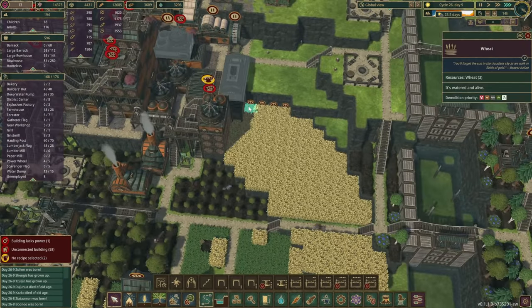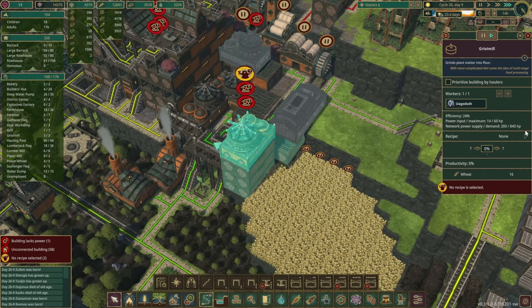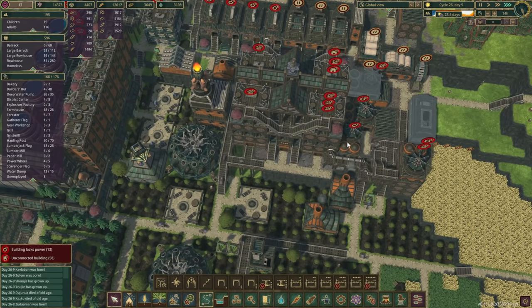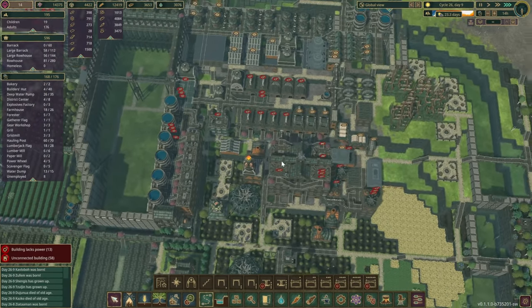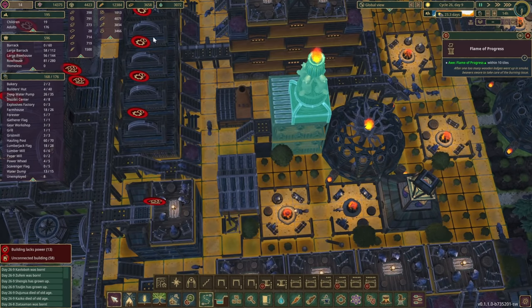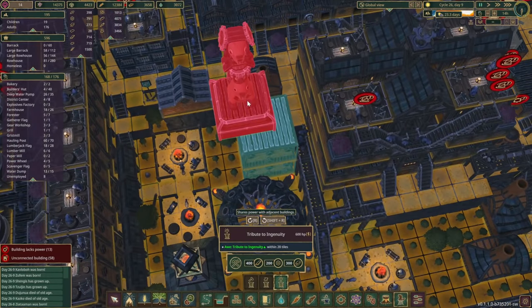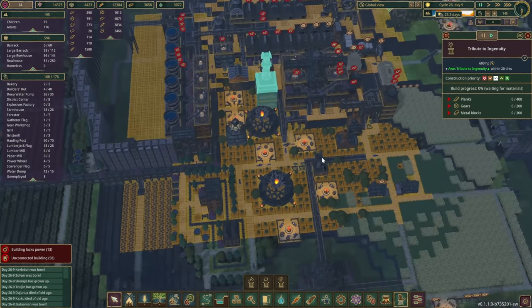We also need to select recipes, so let's change to grilled potatoes for that one and wheat flour for this one. Okay, we have enough blanks. Unfortunately, the mighty Tribute to Ingenuity monument is going to go on top of this one, and that pretty much covers everything we need here.